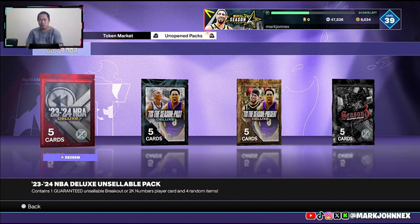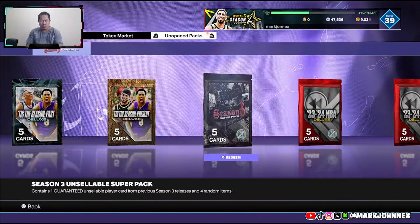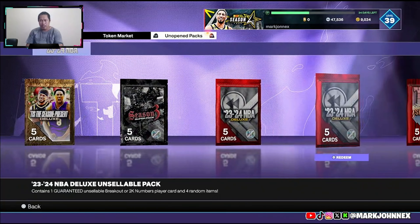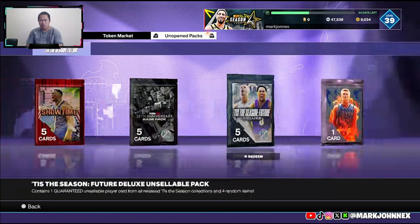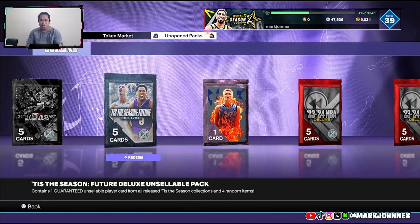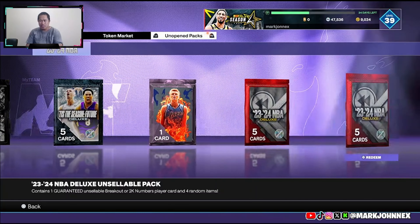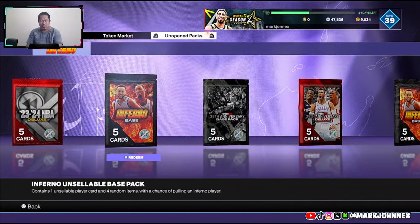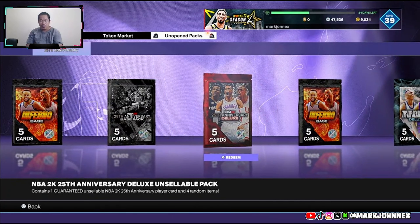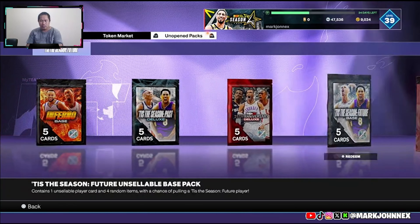We're gonna do a prize pack opening. We got Season Build, Season Rewind packs - this is the season packs. I got Past Present, you got Season 3 Super Pack, wait to get Showtime 20th Anniversary packs. We got Inferno base packs, 10th Anniversary Deluxe pack - I got so many, these are the season packs.